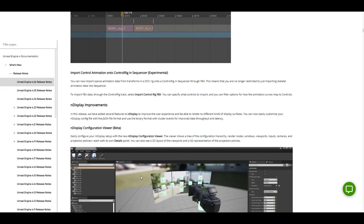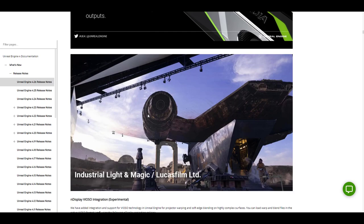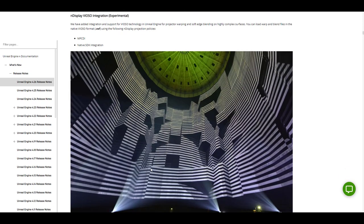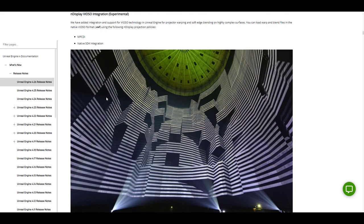For nDisplay, there are improvements and updates, and Unreal Engine now supports multi-GPU. If you'd like to work with NVIDIA NVLink, you can now get the most out of it. Those who want to use nDisplay for big cinematic walls for movies — just like they're using in Industrial Light & Magic — can now take advantage of this.